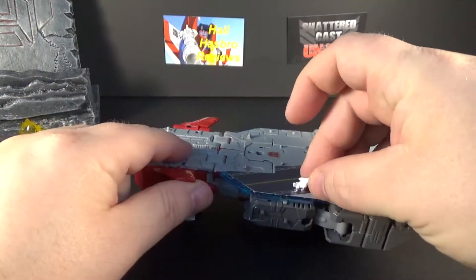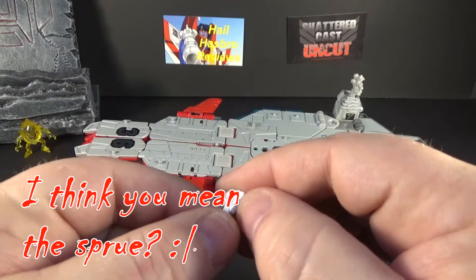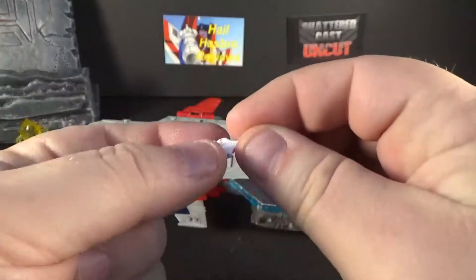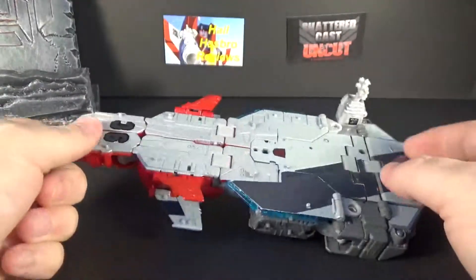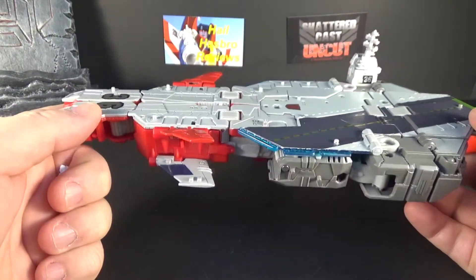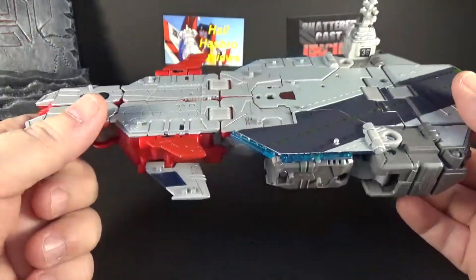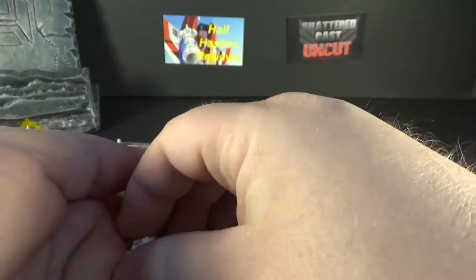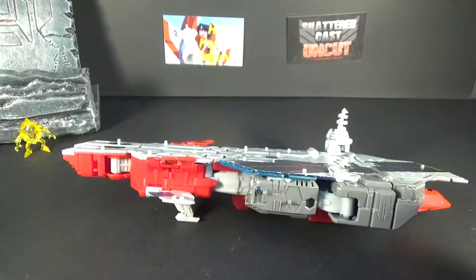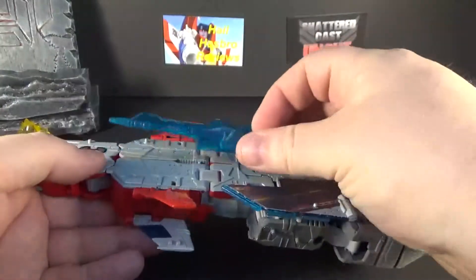It does come with these little jets which are Aerialbots, and they can attach right here — that's pretty cool, a nifty idea. They're all white, though, and the connection part where they tear off has little silver bits. But I love the idea; it shows they cared a little bit. It seems like the designer was working on it and someone walked in and said, 'Hey, how about we put some jets on there like Superion?' — somebody who just knew what to add. I've seen people paint these to look like the actual Aerialbots, which is a great idea.